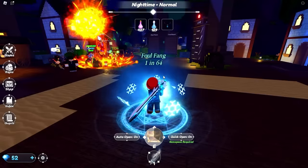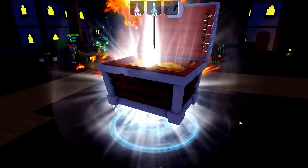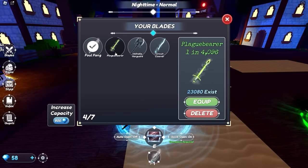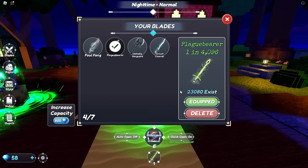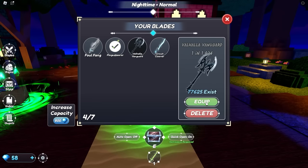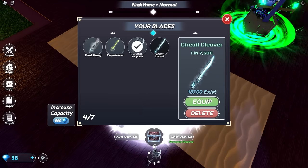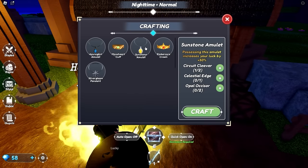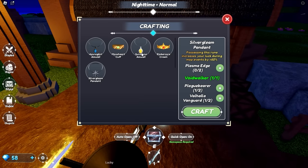We got a big chest opening — that's got to be better luck. It was still such a basic item, one in two chance. A few minutes later our extra luck is already paying off. We found a Plague Bearer, one in 4,000. That definitely looks nice — it's got the length we all love. There's only 23,000 of those in existence. Next is the Valhalla Vanguard — that's one in a thousand, so not as rare, but it has a nice aura and it's not even a sword, it's an axe. And rarest of all is the Circuit Cleaver which we found earlier — only 14,000 of these in existence. We'll definitely donate any of these to the cause. Plague Bearer went into this one — possessing this run increases your luck during map events by 60%.